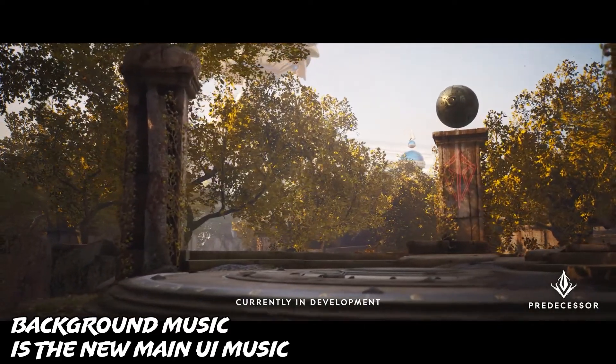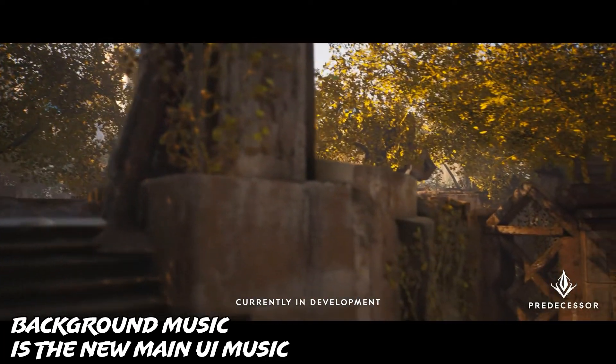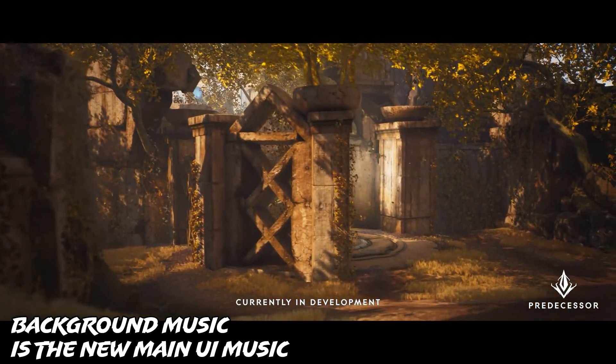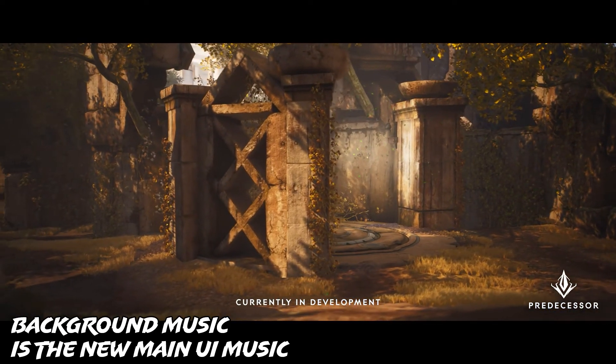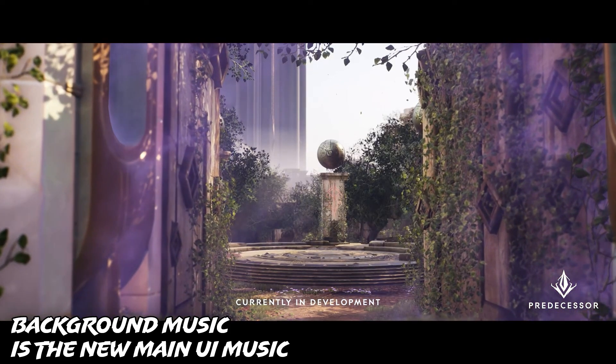They've added a death cam now that allows you to watch your teammates all run away from the teamfight after you die. There's also a much needed rejoin feature for when you get disconnected. Finally, they updated tower hit reactions with animations and sound effects — not sure what they are, but we'll find out.